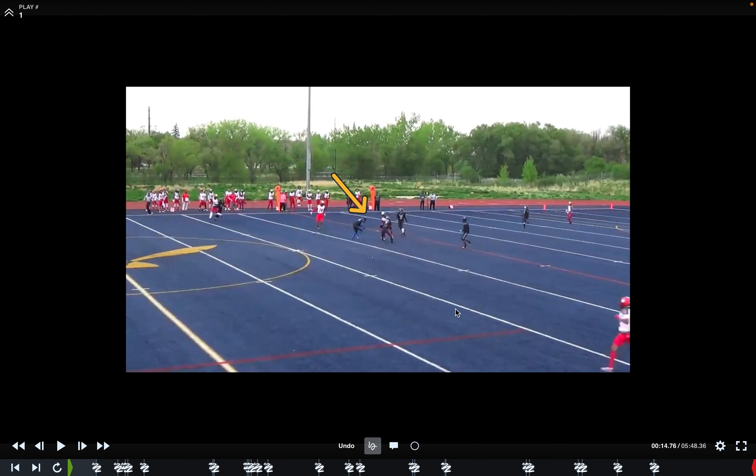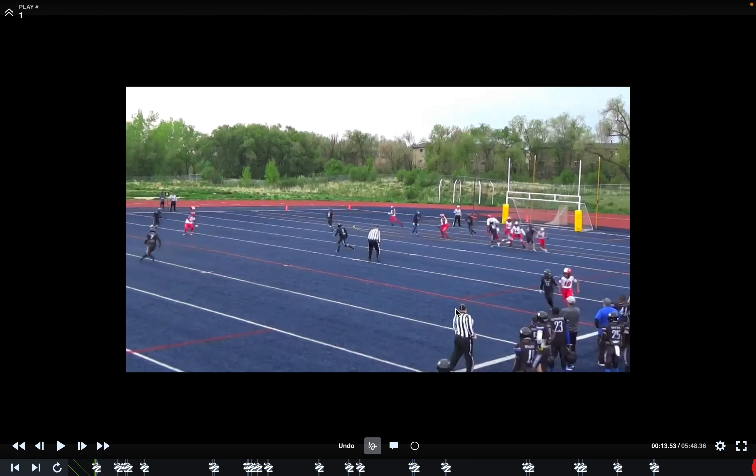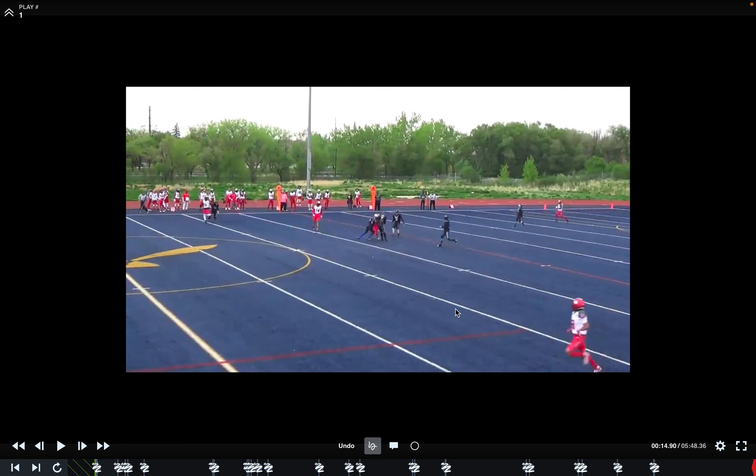In this case we see the defender has dipped his head — clearly an indicator of potentially using the crown of the helmet. It's also a receiver in the act of catching a pass, so if he gets hit in the head or neck area even without the crown — a forearm, a shoulder, anything like that — we could have targeting as well. In this case we just have a hard hit and he gets sandwiched between two defenders; it's actually not targeting.